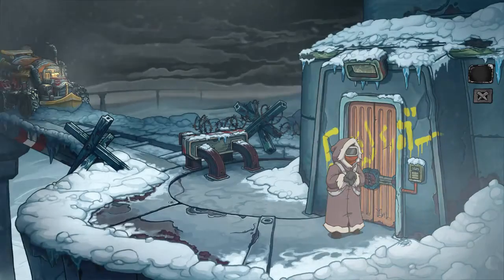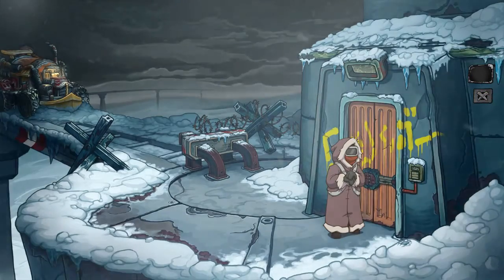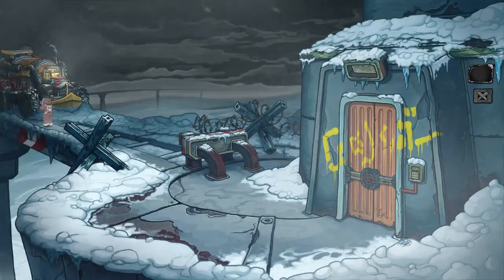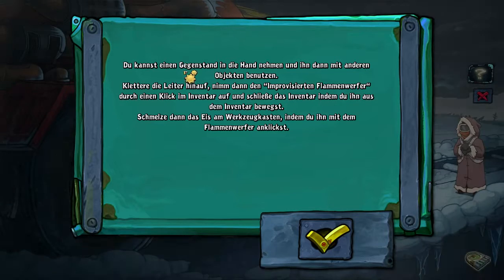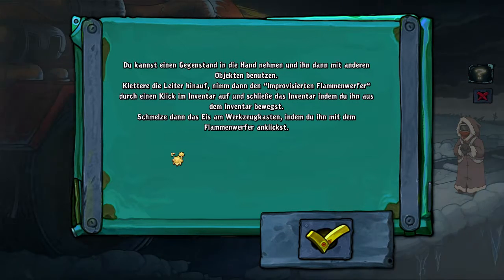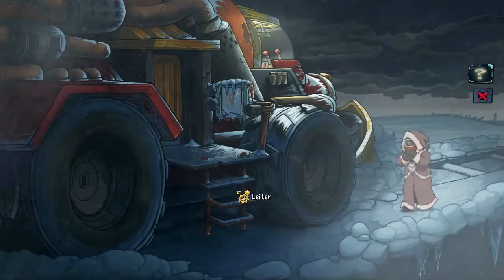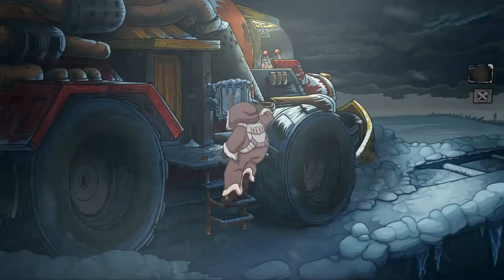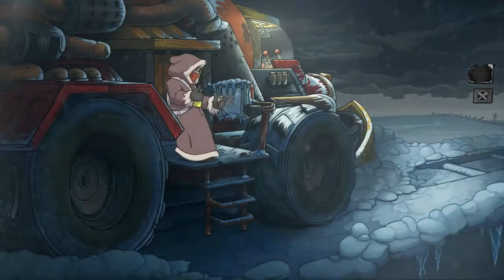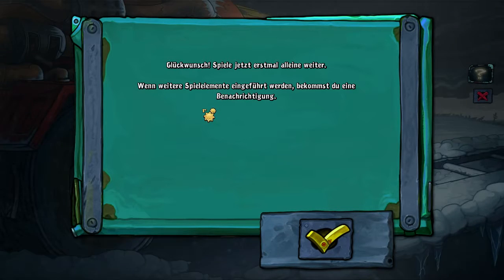Back to the vehicle as ordered. There are many, many intermediate dialogues and sequences here. You can take an item in hand and use it with other objects. Climb the ladder, then take the improvised flamethrower from the inventory and close the inventory by moving it out. Then melt the ice on the toolbox by clicking on it with the flamethrower. So: up the ladder, into the inventory, take the flamethrower, and burn it. Congratulations — now play on your own for a while.